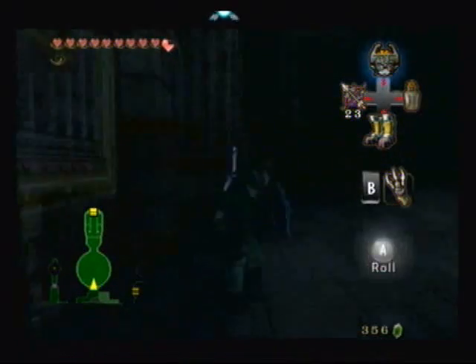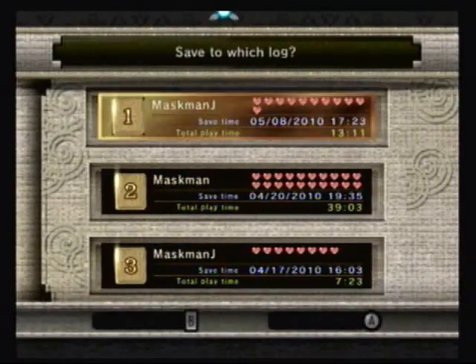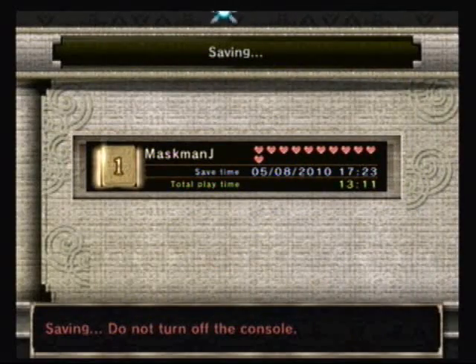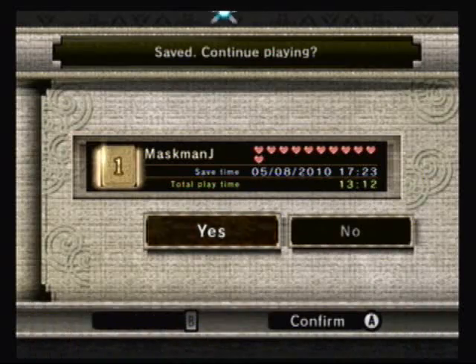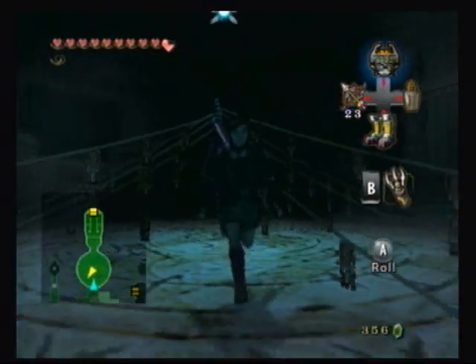So for this boss fight, you're going to need to have out your bomb arrows, and you're going to have to have out your — and that's pretty much it. And you have to be ready to transform into a wolf.